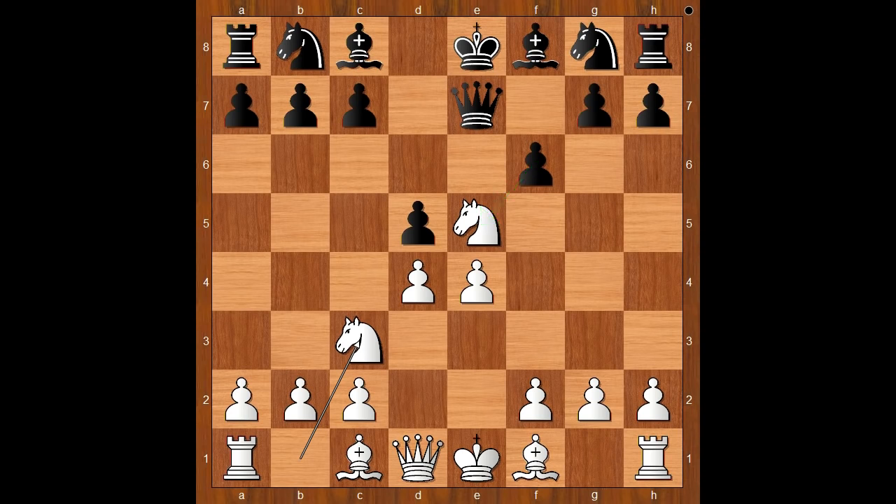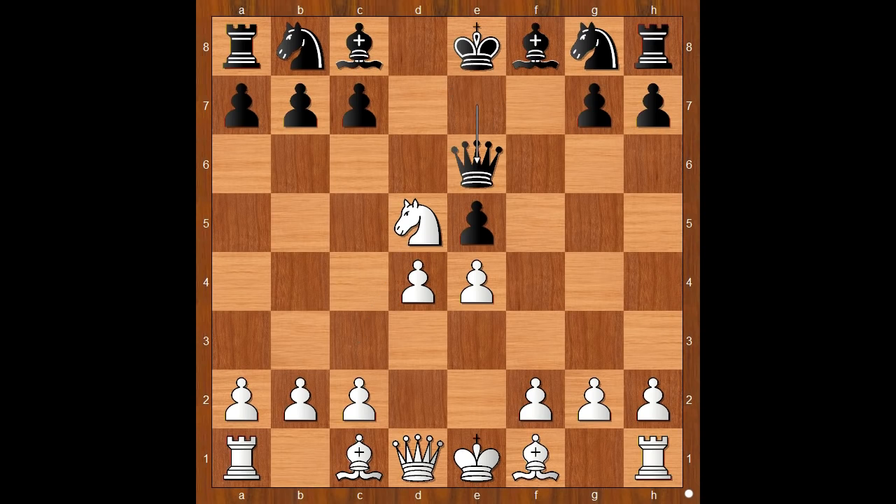Pawn takes knight — what else? Knight takes on d5, attacking the queen. Queen to f7. Well, queen to e6 would be hilarious because of knight takes on c7, check — the family fork.